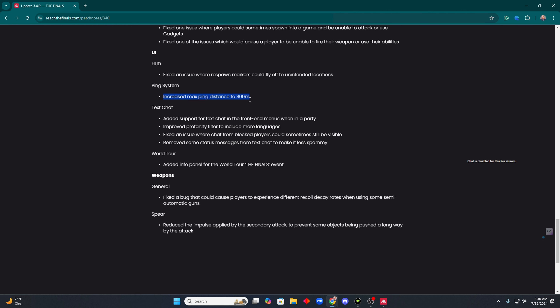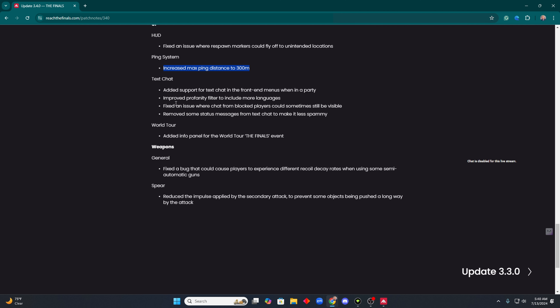HUD: fixed an issue where markers could fly off to unintended locations. Ping system is now increased to 300 meters. I bet this is a direct response to Kyoto — that map is absolutely so damn big. I feel like I have to play medium with jump pad and zip line just to have some kind of fun on Kyoto. It's just way too big in my opinion.